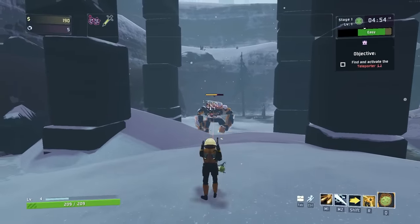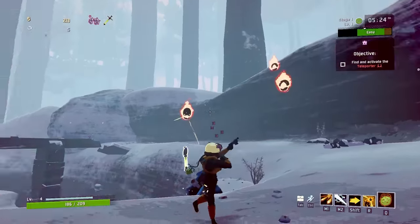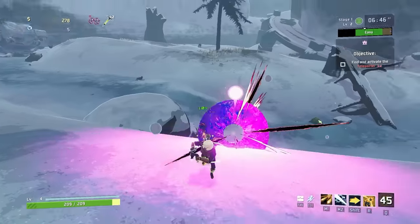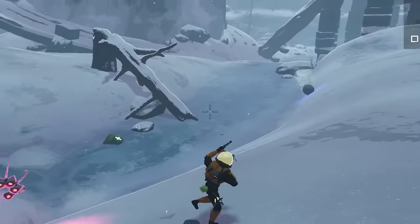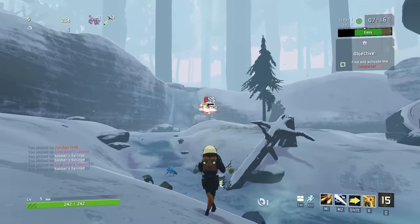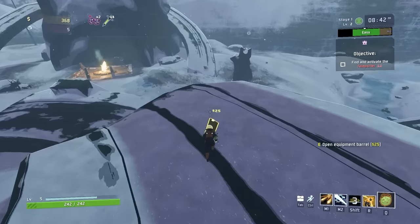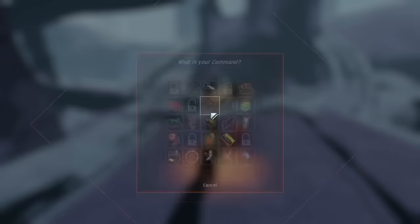We just need to get blindingly fast attack speed, and then 200 shots are going to go off in no time at all. Here's more attack speed again, which is actually a pretty noticeable difference already. Here's another opportunity to sacrifice 50% of my health that we instantly heal back. And once my attack speed gets insanely high, any chance-on-hit effects are going to be way overpowered.